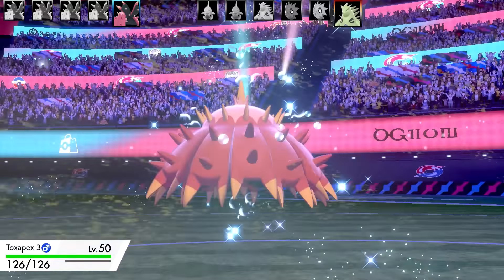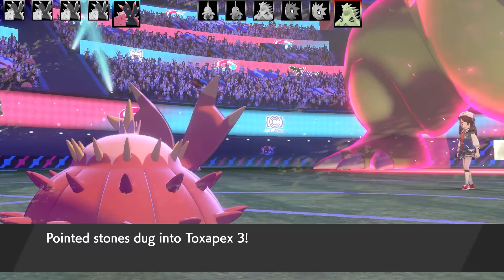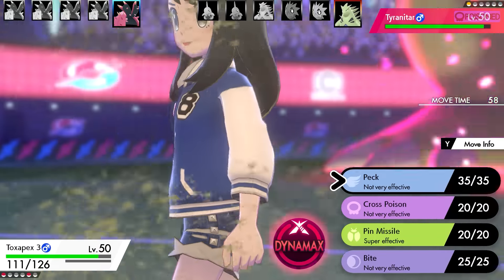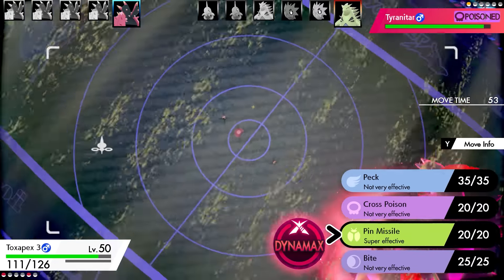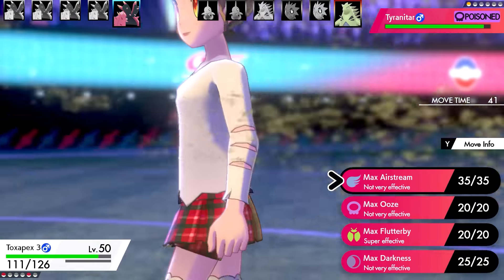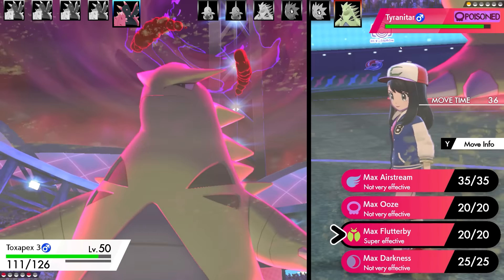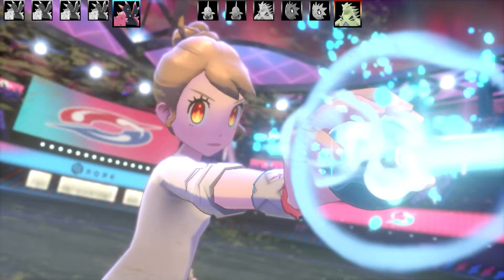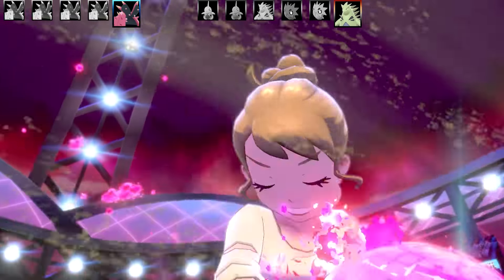Let's go into the physical attacker. This is the Toxapex that has the move Peck. Peck is the only way you can get Max Airstream. If you're an avid watcher all the way from Gen 7 or earlier, you'll know that I used to love using Fly-Z Toxapex. So this is a Max Airstream, Max Ooze, Max Flutterby, Max Darkness set - all based around using the King's Rock with Pin Missile. We've got Bite, Cross Poison, and Peck as well. Max Speed, Jolly Nature, and Max Attack.